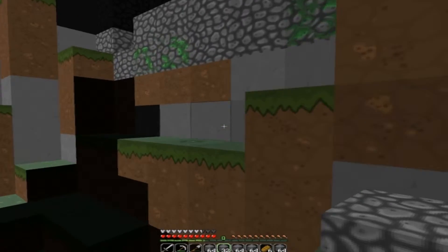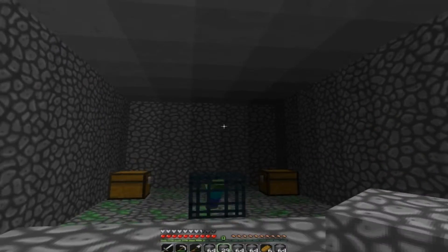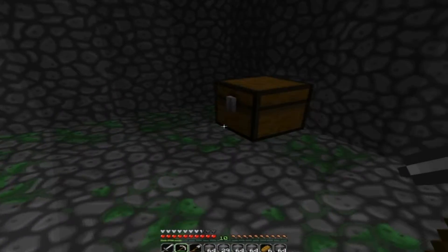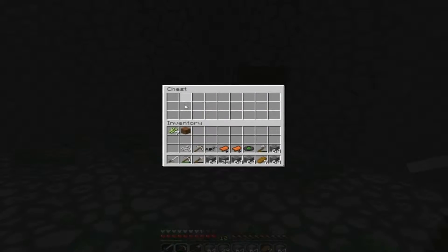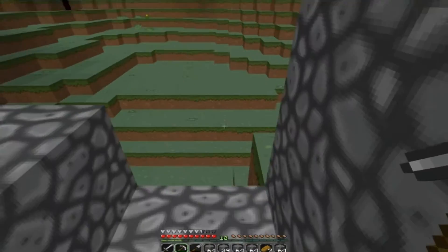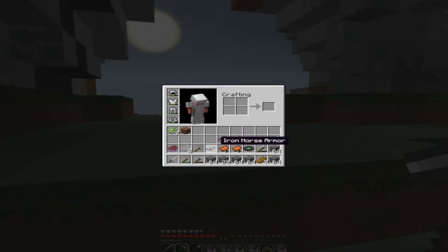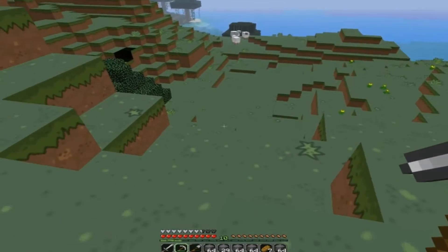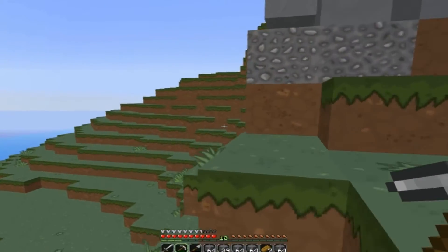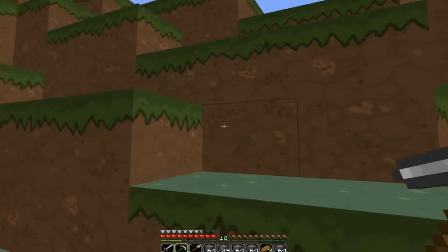I've been looking for a while — well, not that long actually — but I saw this hill and thought I'd check the other side of it. In the middle, look at that — it's a zombie spawner! A music disc, some saddles — tons of goodies in this. We will probably find a horse and ride it back. I read on the forums that horses don't spawn in extreme hills, they spawn in plains — and there's a huge plains biome I found. So we're getting ourselves a horsey.